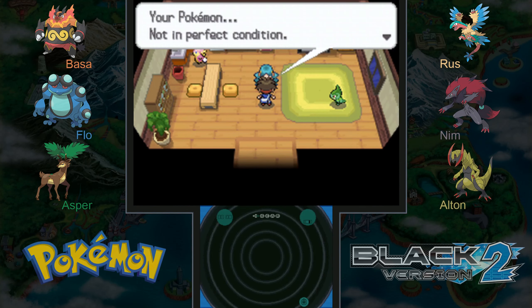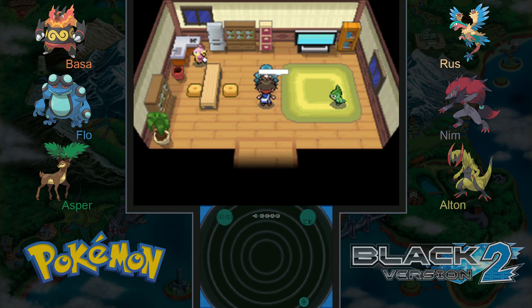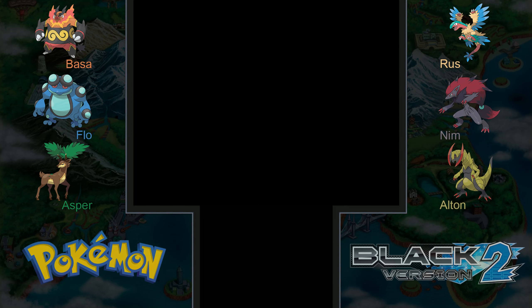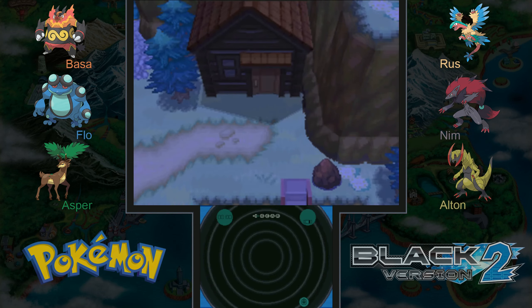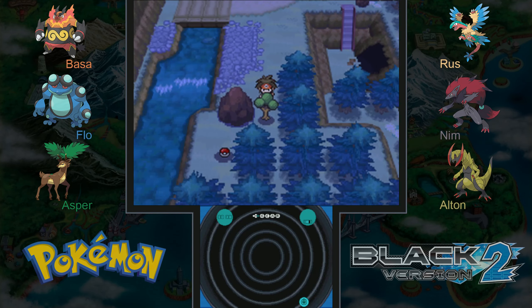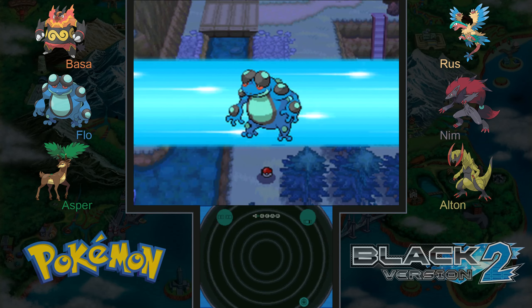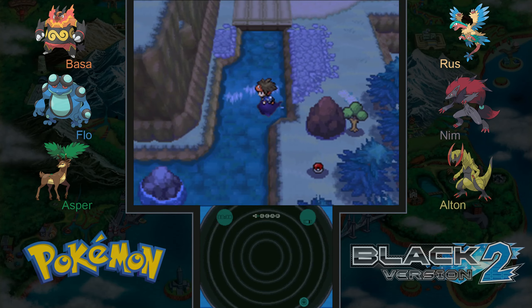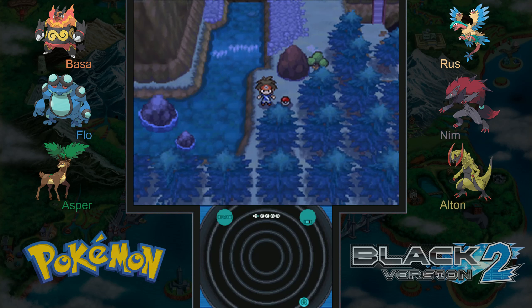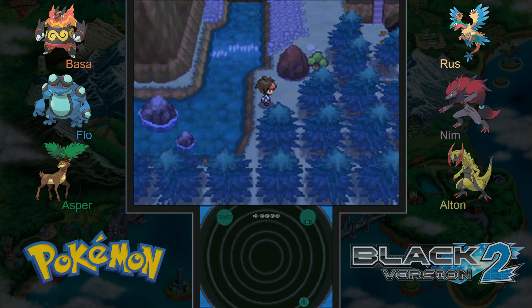First things first, what is this place? A trainer says our Pokemon are not in perfect condition — so just a little rest stop. I thought she was insulting my Pokemon. That's very kind of her, but we really weren't too beat up. We don't have Cut, but we do have Surf, and that should get us this item. Nope, just a Heart Scale — could still be useful, though.